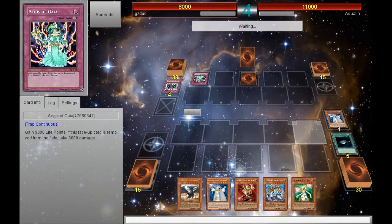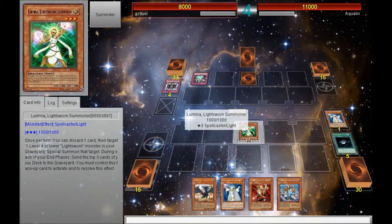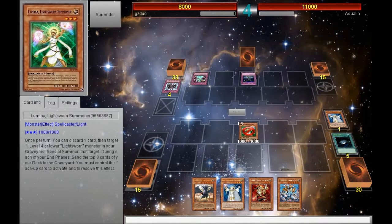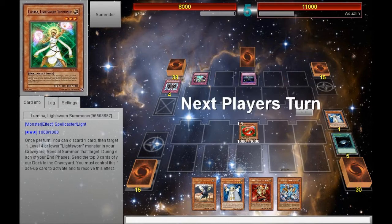I drew into Lumina. Lumina is awesome because I get to use Lumina's effect to try to destroy that back row that he set. But he activates Fiendish Chain. That's fine too — I do have the Lylas in my hand, so even if Lumina dies, it'll be alright.